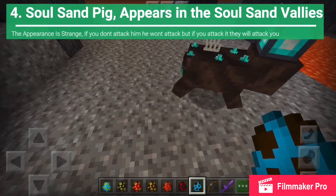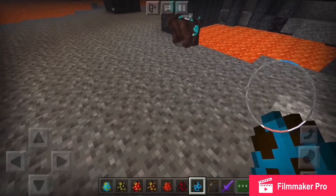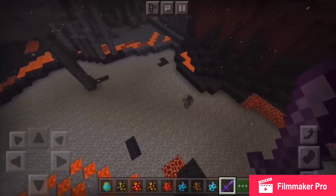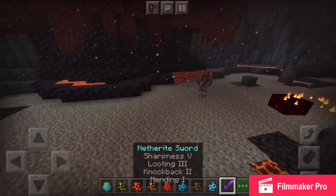Their appearance is very strange since it can appear in other biomes. This entity is peaceful — if you don't attack it, it will not attack you. If you attack it, it will attack you.